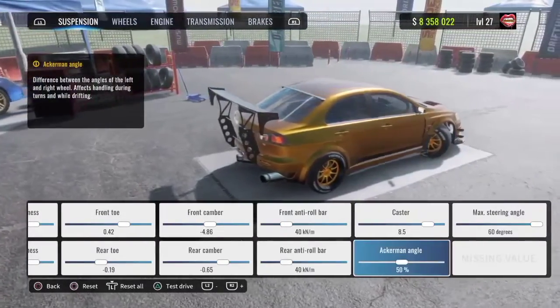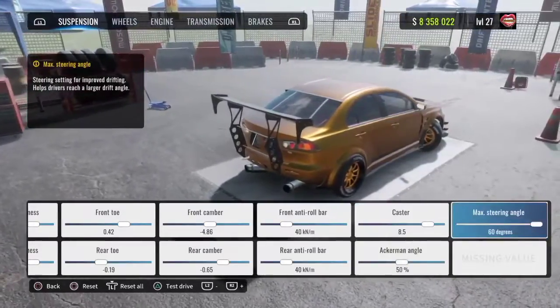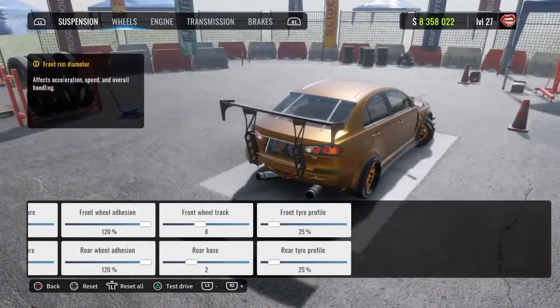Caster is going to be at 8.5. Ackermann angle is going to be at 50%. Max steering angle at 60 degrees for your wheels.